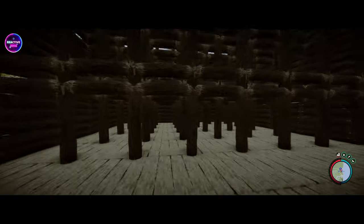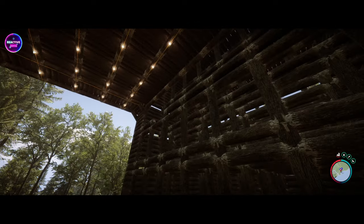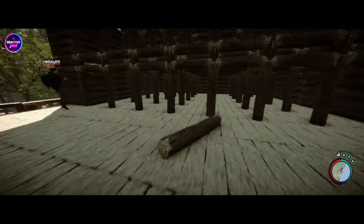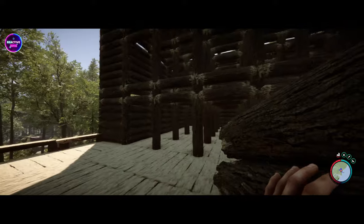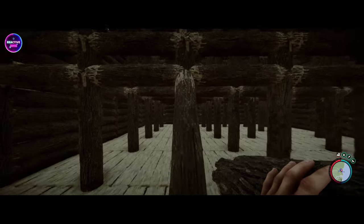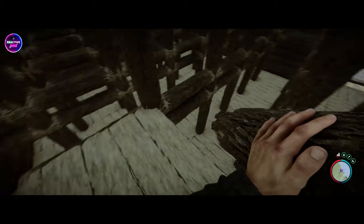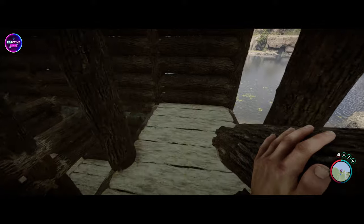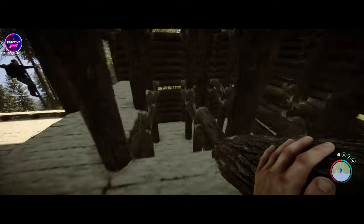I'm going to start working on the staircase up here. Still not sure how I'm going to do this, but we'll figure it out. First things first, we need to remove some of the scaffolding. Actually, before we do all that, we need to lay some planks down to get our level first, and then we can start working on getting all the pillars out. Get everything out of there and start supporting it.